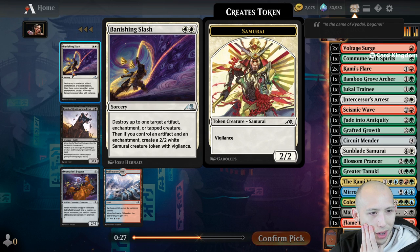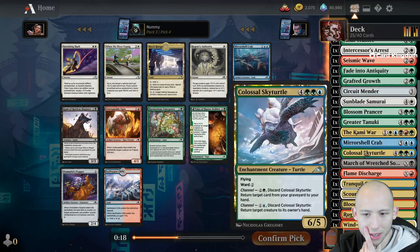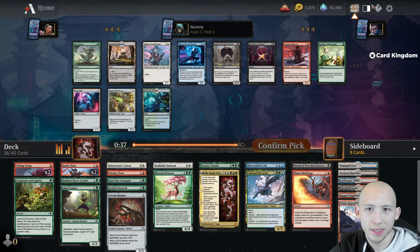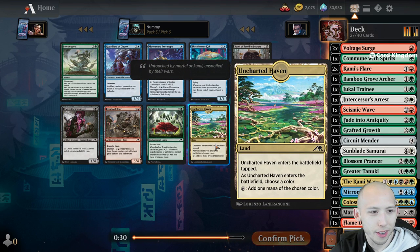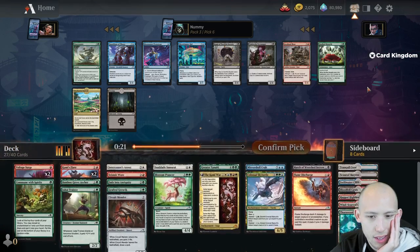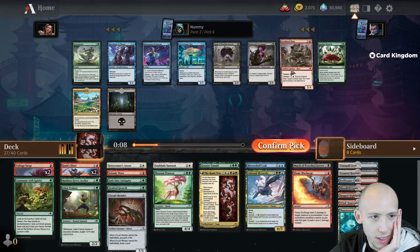Destroy up to one target artifact, enchantment, or tapped creature - and if you control an artifact and enchantment, create a 2/2. That's just good removal. We're at 20 playables. Let's take the land, the cliffs - it's a safer play. Thornwood Falls, another good pickup. We have good fixing now, so maybe I just want to take this 5/4 Trample Haste as another top-end win con. Creature count is 8. I'm going to take the boar.